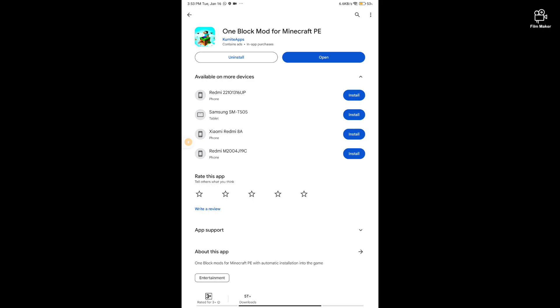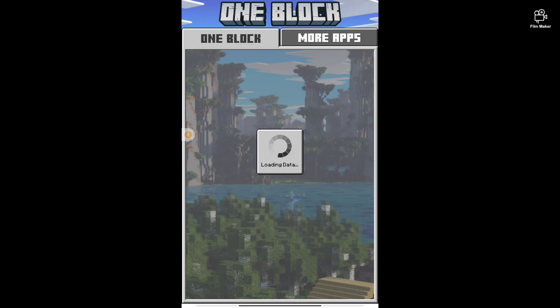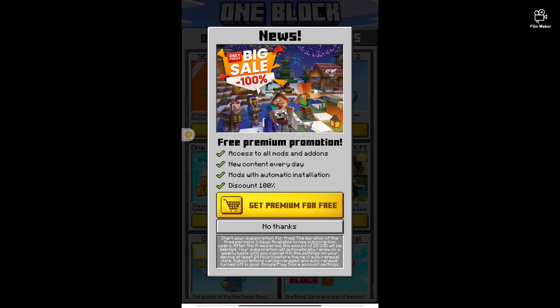Open that app — I have already downloaded it. After coming into the app it will look like this.